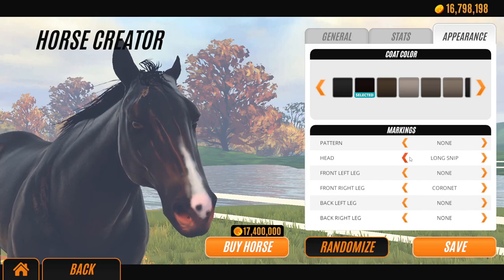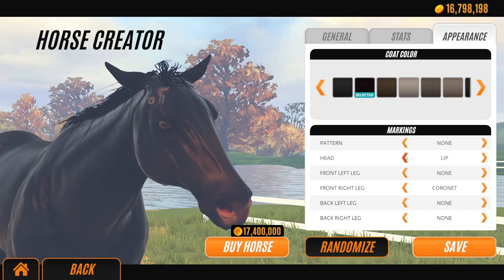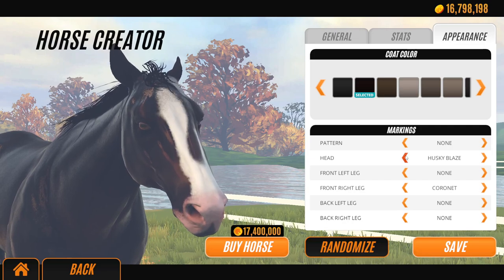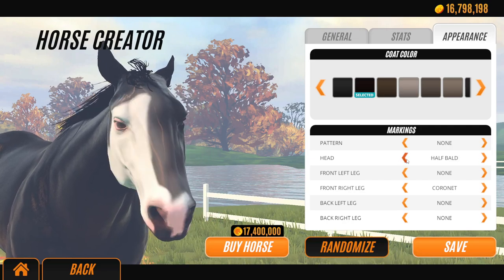So hopefully — look — Milk Mustache, that's new. The Milk Mustache ones are kind of cute. Long Snip. I've got to remember which ones are new and which ones aren't. Infinity Star is new. Husky Blaze is new. Hookstrip — obviously we know that one.